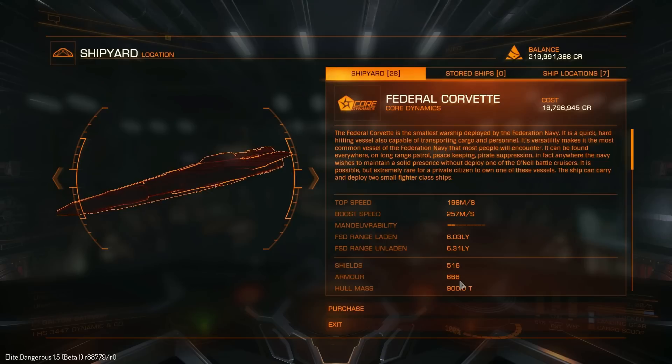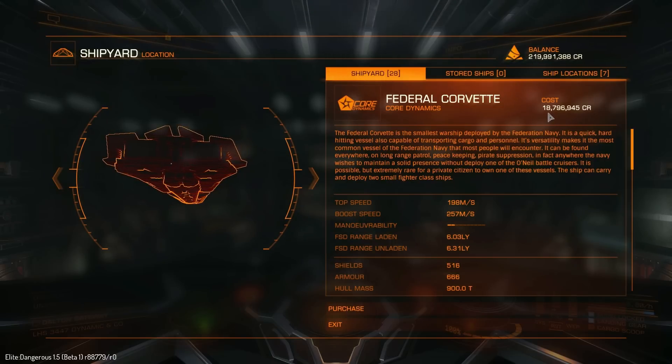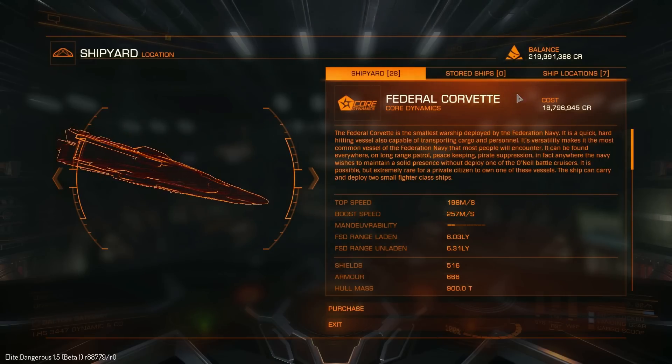The Anaconda has a hull mass of 400, whereas the Corvette has a hull mass of 900 tonnes — that is insane. As to the cost, it should set you back around 188 million credits, which is a lot cheaper than what I was expecting. I was expecting between 250 to 300 million. So I can afford to buy one of these and upgrade it a little bit on the main servers.